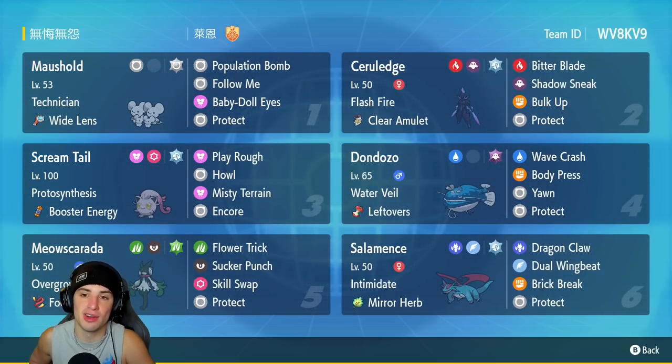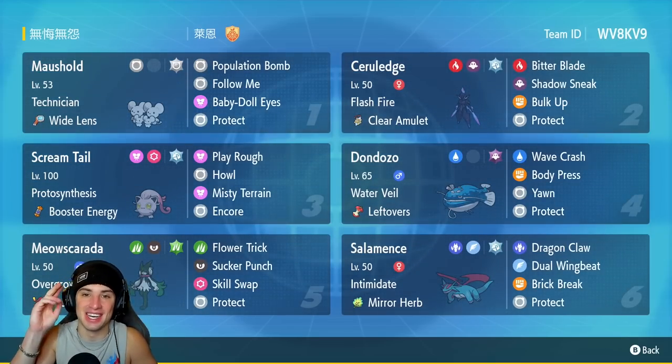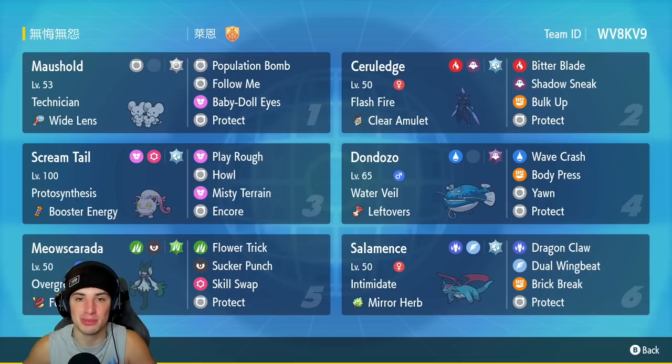If you want to rent the team yourself, the rental code is in the top right-hand corner. Let's hop on that ranked double ladder and grab some wins with this Meowscarada series 2 team.